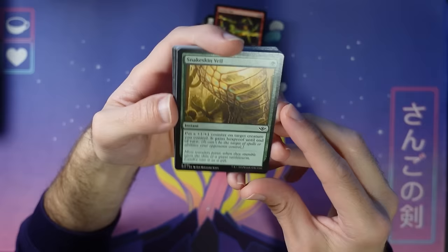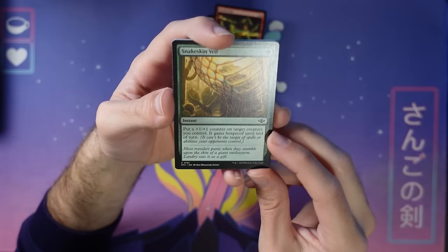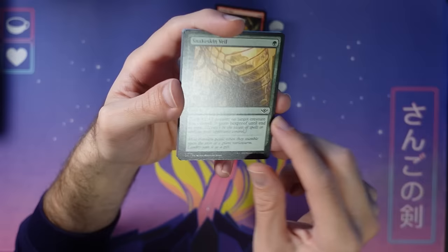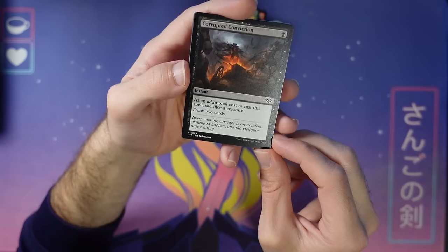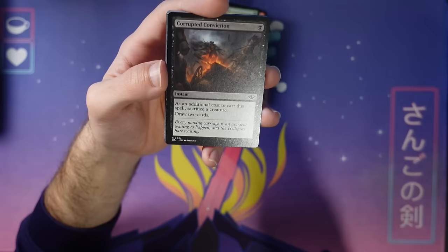Snakeskin Veil is back — a great little trick. One mana, put a counter on something and give it hexproof. Just a really nice version of this trick, been reprinted a few times now. Corrupted Conviction — a little Altar's Reap but only one mana. Two mana for Altar's Reap is too much; this is a one-mana version. It's often so hard to get these cards into decks and leave the mana open for them, especially in this tempo-heavy format. One mana draw two if you sac a creature is nice.